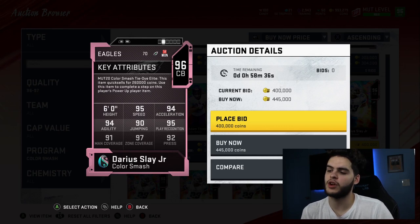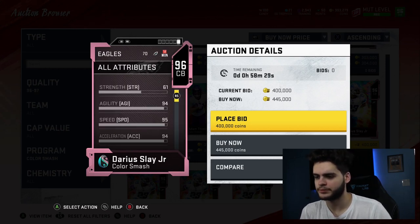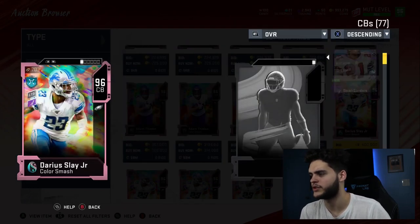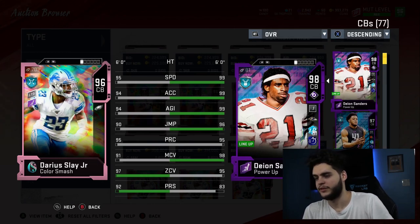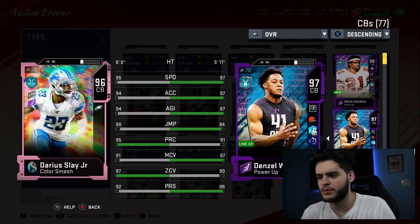Jumping's a little bit low but we can deal with that. Play rec goes to a 99 powered up with Lockdown and John Madden Pass Defense. Zone is a 99, man coverage only gets to about a 95, and press gets to about 95-96. This card overall is pretty good. It's a 96, but remember — you can't base it off what a new card should look like, because technically you're going back in time with this one. Quick sells for 260,000 coins.